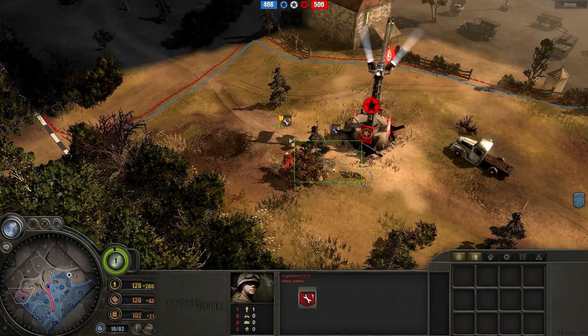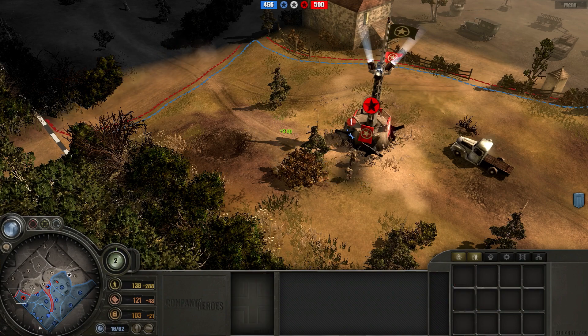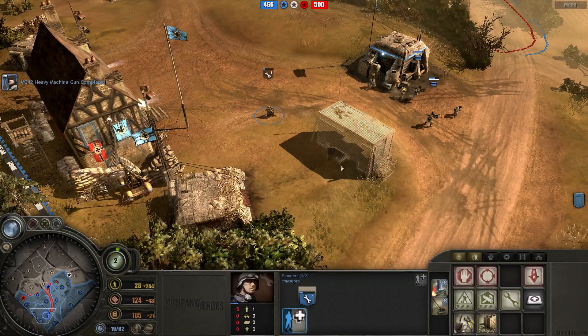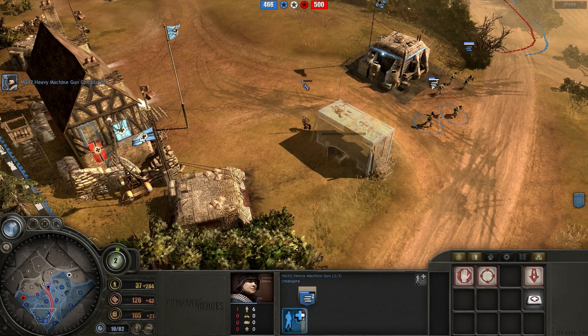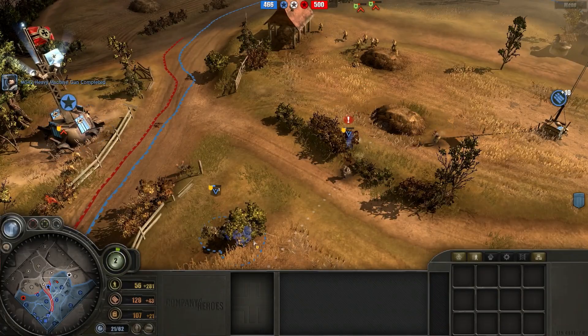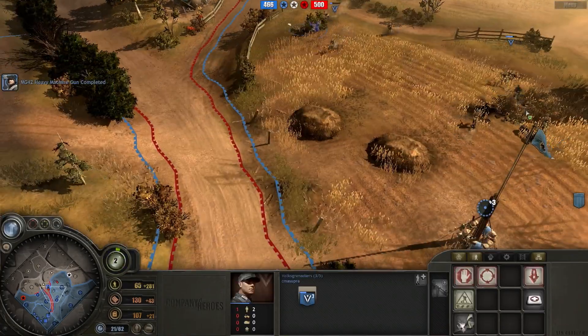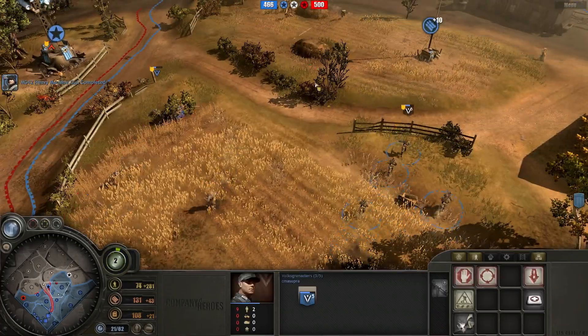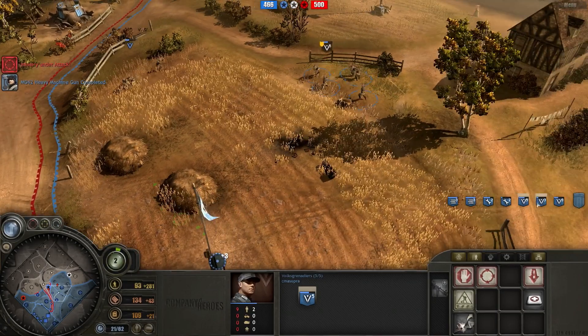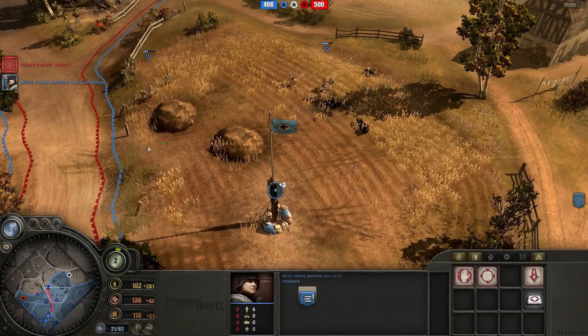This is going to be a close one. Look at those health bars. I won and I retreated because they're so low on health. I just instinctively retreated even though retreating does no good since I can't reinforce them. That was a pointless retreat but I did it out of instinct - I've been playing this game for so long. One of these days I'll learn not to retreat when I can't get any benefit from it.